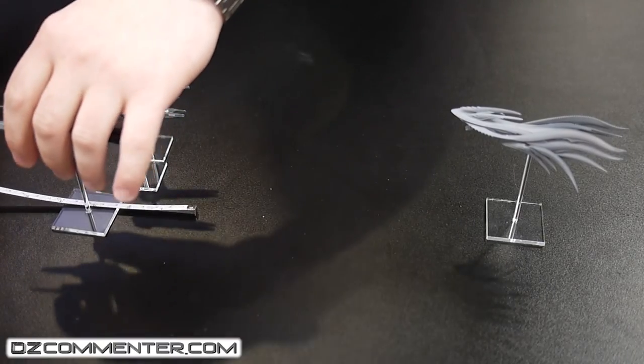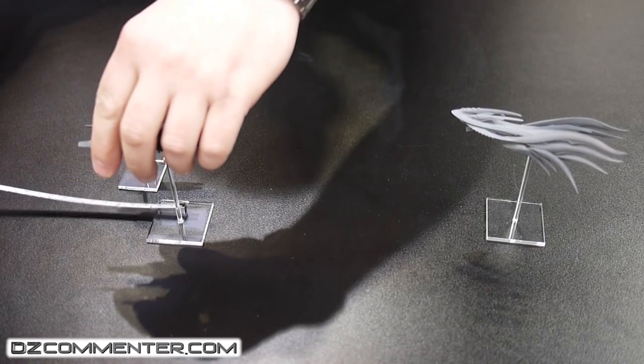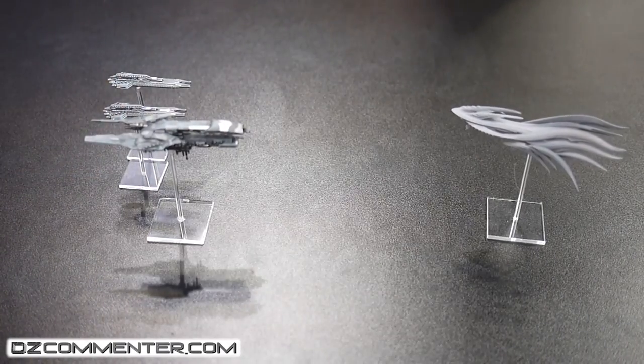So the UCM cruiser is going to drift forward about half its movement, which is three inches. It doesn't want to get any closer to the Scourge than it needs to at this point. Then it's going to open fire.